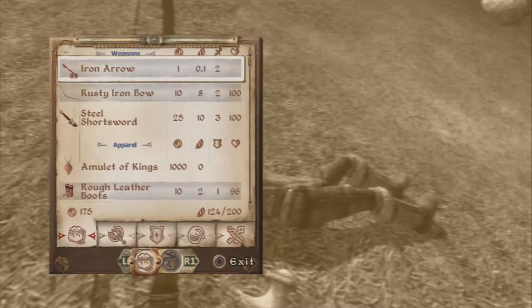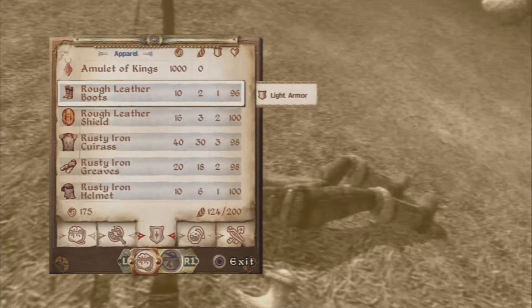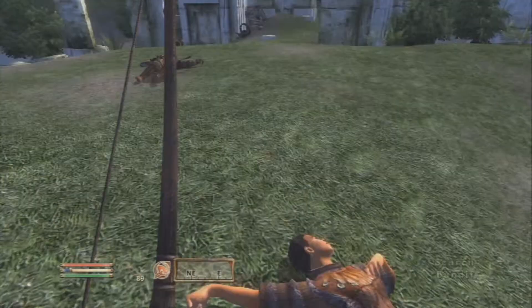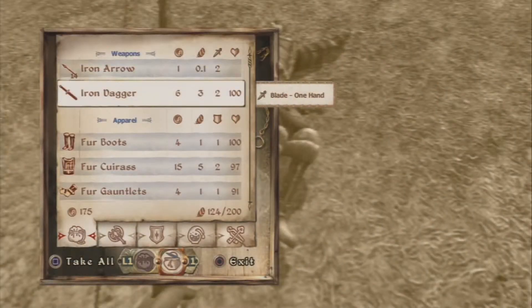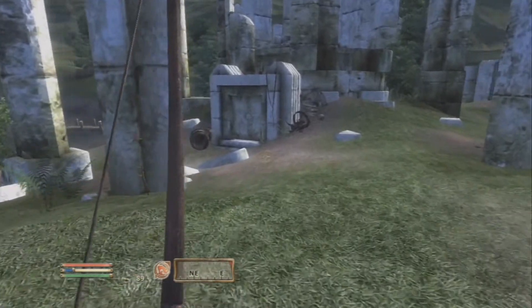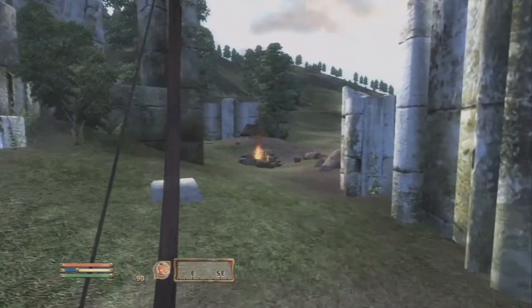For boots — let's see what I have. Nope, don't want that. Let's see what he has: iron dagger, ooh, lockpick. Do not need any more arrows, but I will take that one.